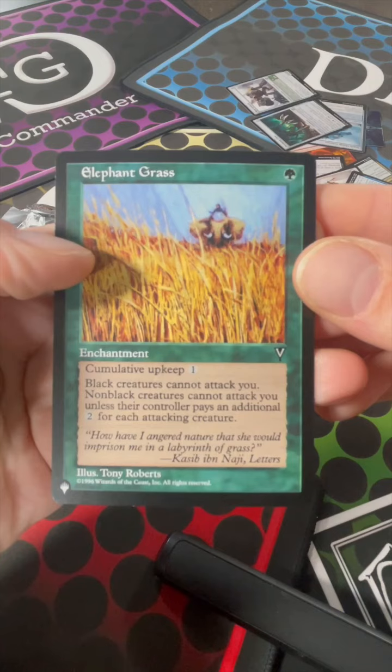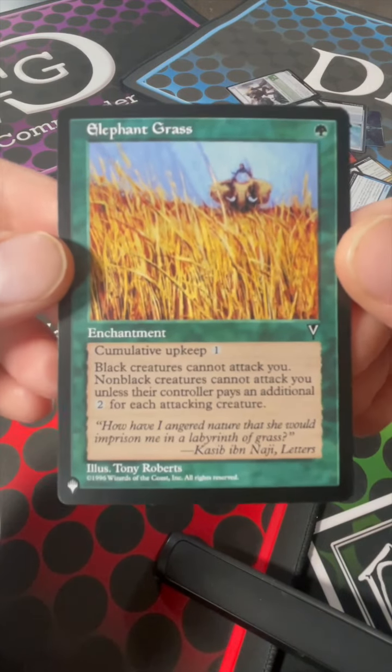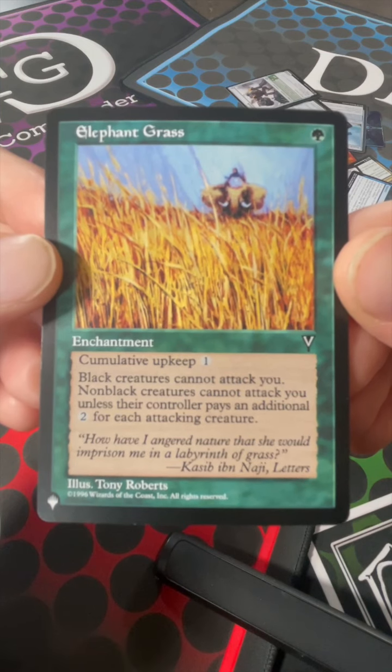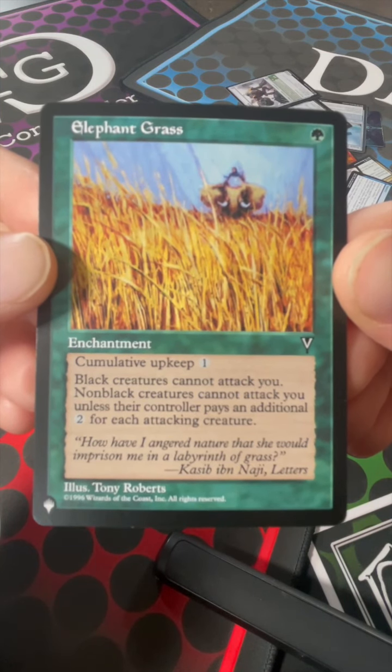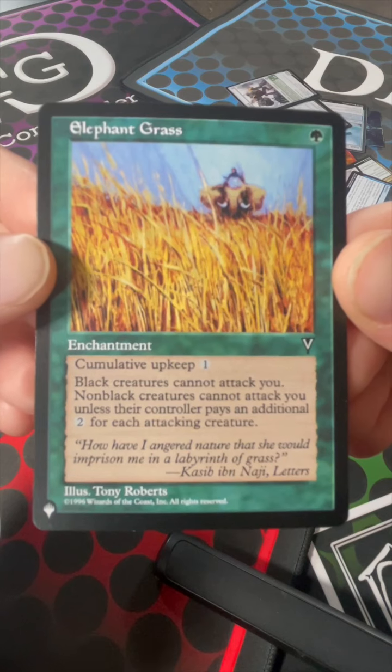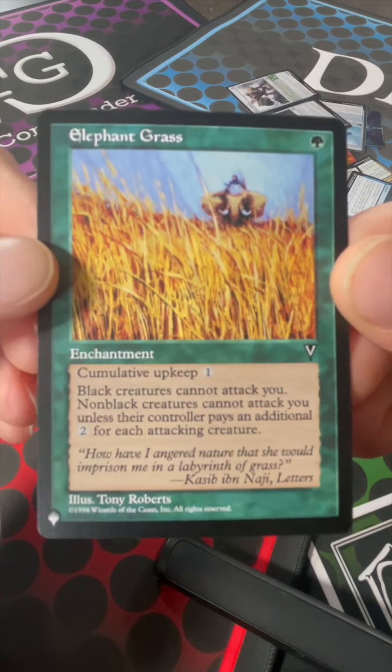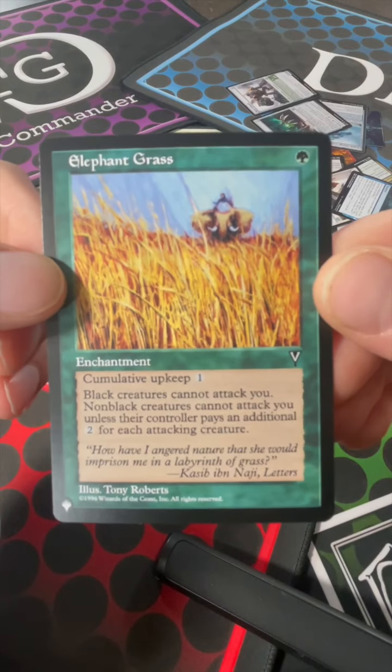Elephant Grass — old school! It has a cumulative upkeep of one, and black creatures cannot attack you. Non-black creatures cannot attack you unless their controller pays an additional two for each attacking creature. Yeah, that's pretty stellar.